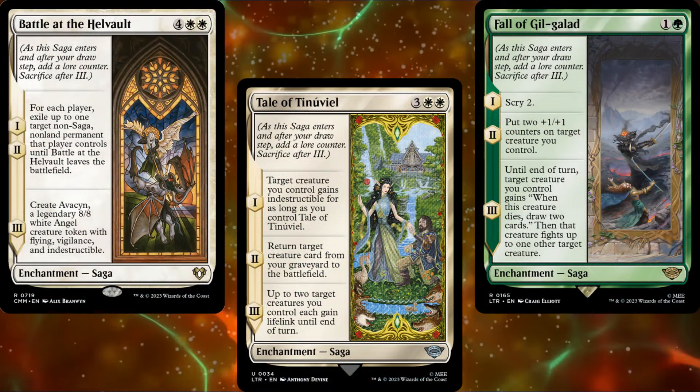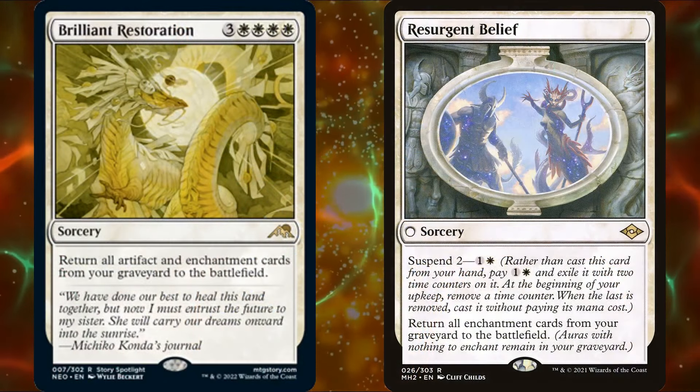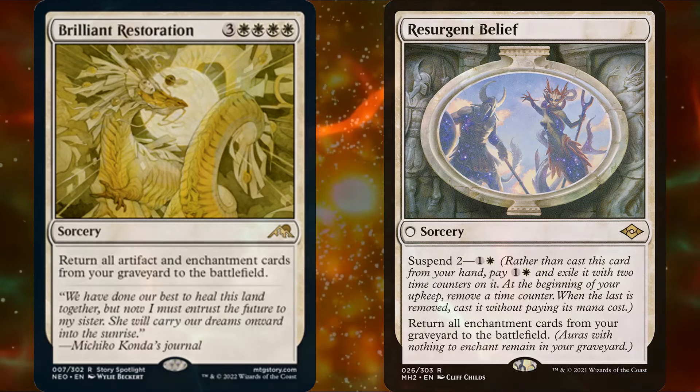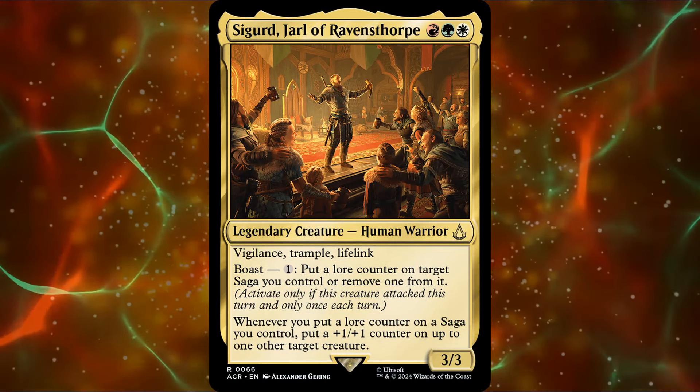We've got plenty of sagas in the deck to make creatures, draw cards, ramp us, or pump our team. And we've even got a couple of ways to return those sagas to the battlefield. I know that Roxy is going to have a blast with this deck. Are you building a Sigurd, Jarl of Ravensthorpe Commander deck? What's your secret tech? Leave a comment below.